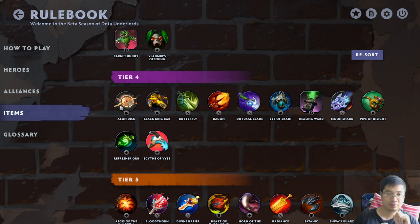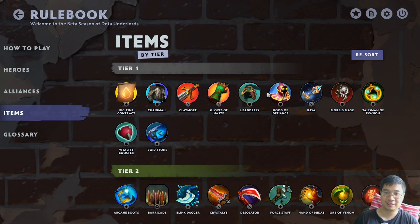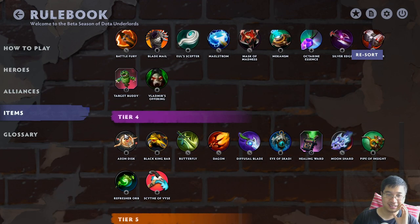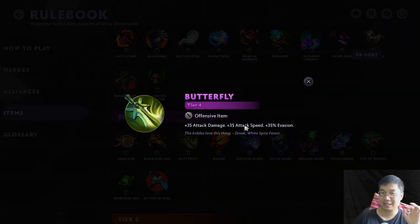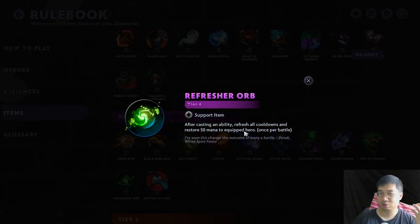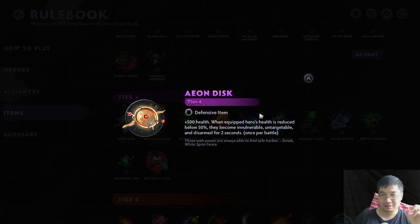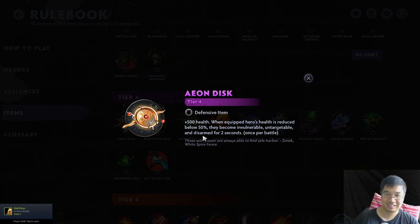Tier 4 items - there isn't that much to highlight because each of them is situational. I don't recommend Healing World unless you're really stuck and build from the Headdress into it with healers. Battlefury is decent in almost any situation except for Mages. If you're a Mage, Refresher is really good, but the downside is it doesn't give lower cooldown to everyone around you - that was broken. Iron Disk is notable: it says when your health drops low, you become invulnerable for 2 seconds, but you also become disarmed. So it allows you to cast spells but you cannot attack during those 2 seconds. Don't give it to a unit you want doing damage like a Spin, because they'll be useless for 2 seconds.